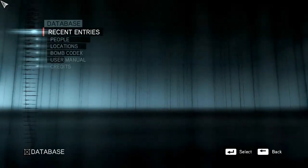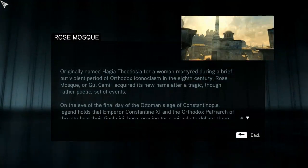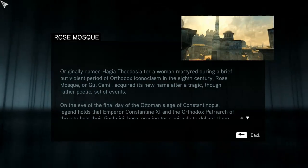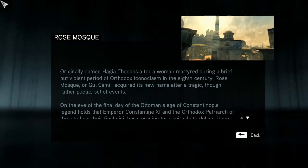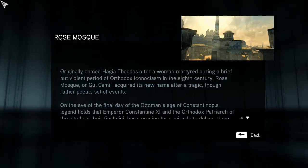Alright, let's see what the game says about it. Database, locations, the Rose Mosque. Originally named Hagia Theodosia for a woman martyred during a brief but violent period of orthodox iconoclasm in the 8th century. Rose Mosque, or Gül Camii - acquired its new name after a tragic, though rather poetic, set of events.